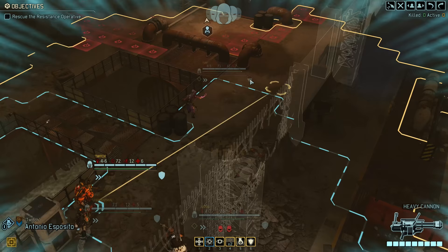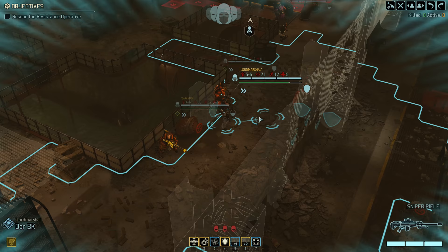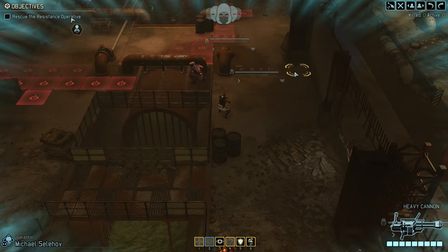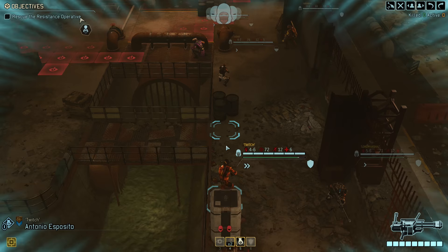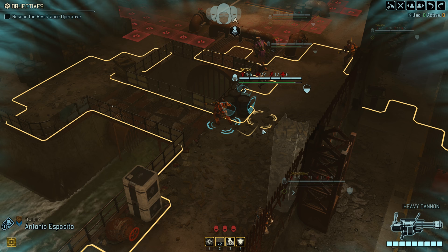Unfortunately, there's not a whole lot of full cover around here — barely any. We can keep Derby K back here in full cover and everyone else in the front. We should probably hurry up because that patrol with the sectoid that we saw earlier will probably come back. We'll ambush them on the next turn.